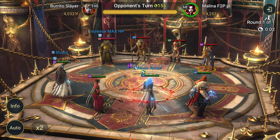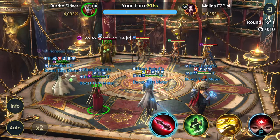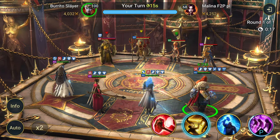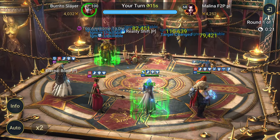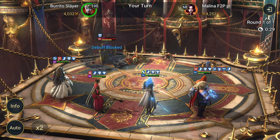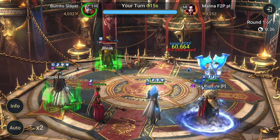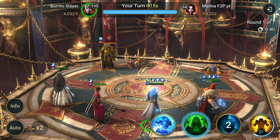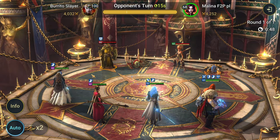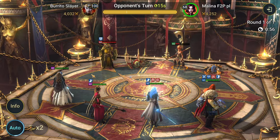I really bombed that last one — not my proudest moment — but you win some, you lose some. I really should start bringing more revivers. Let's use Thor and hit everybody before they can make a move. The only thing to worry about is Wukong coming back, but I'm pretty sure we'll be fine. Thor can do a bunch of AOE — even though his A2 isn't coded as an AOE — so let's just throw it on auto.